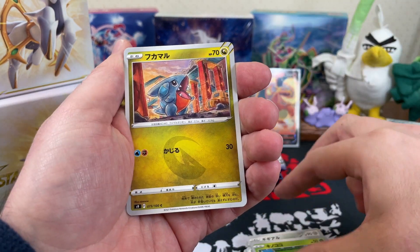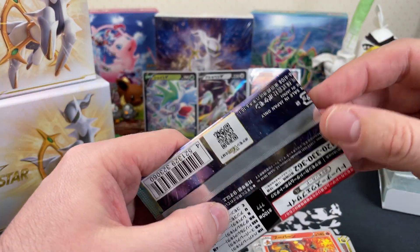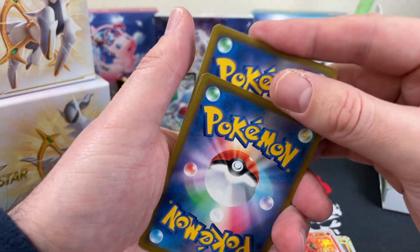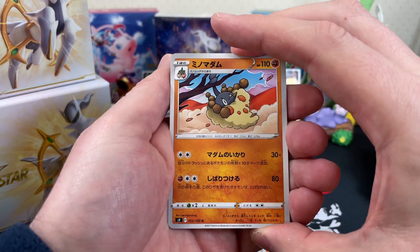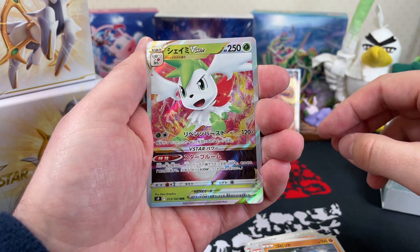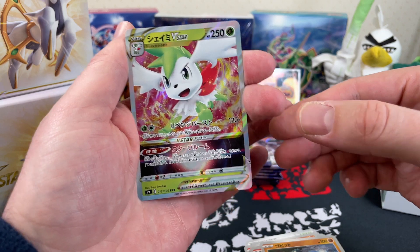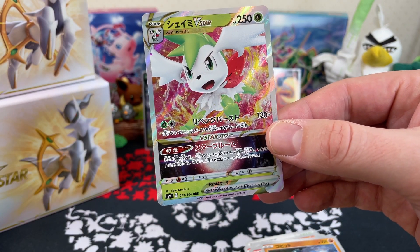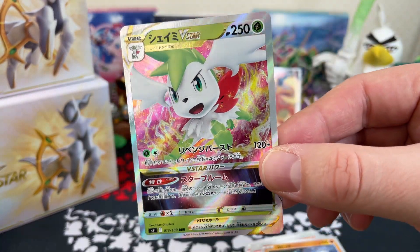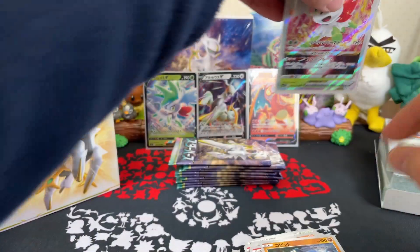I'm hoping it's completely stacked. I hope we get a secret. Magmorda — duck-faced weirdo. Looks like it's doing a selfie — a duck-faced selfie. You remember those? Some people don't remember those because they might not have been born. There we go — Shaman V-Star! Not a secret rare, but a beautiful card. Absolutely beautiful card has been pulled. Shaman V-Star!